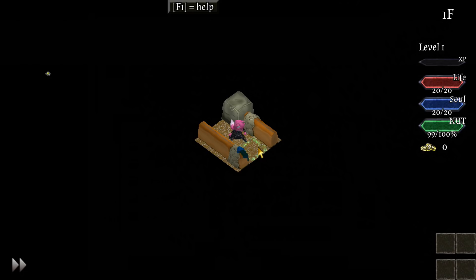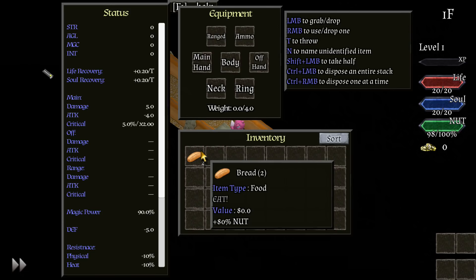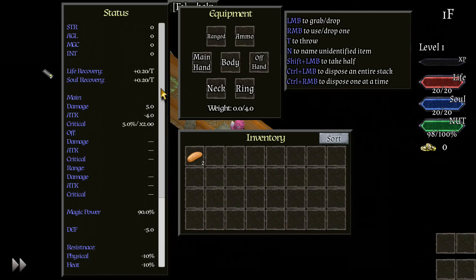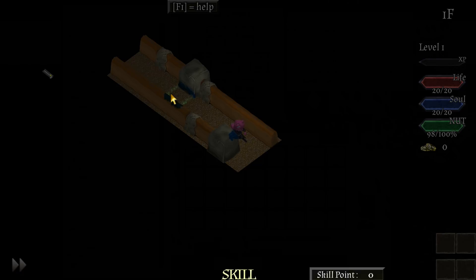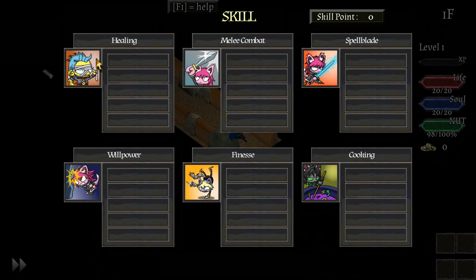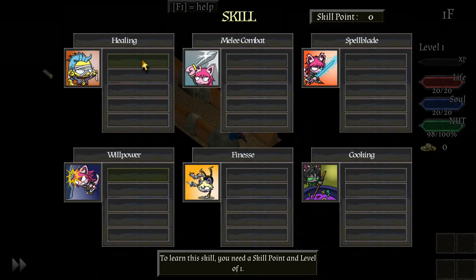Let's go ahead and navigate around. You can navigate by clicking; right clicking will move you. You can also use the keys W, A, S, D, X, Z, C, Q, E — all your directional keys, probably the numpad too. We've got to find a weapon. We started with two pieces of bread, that's it. Our stats over here on the left show terrible resistance and terrible defense because we don't really have anything. If we press K we can see the skills we picked; you need a skill point from leveling up to learn them.